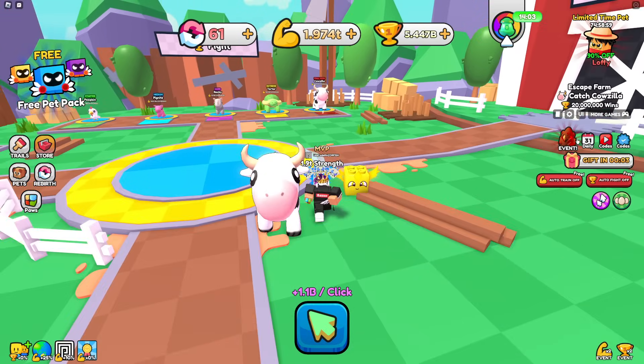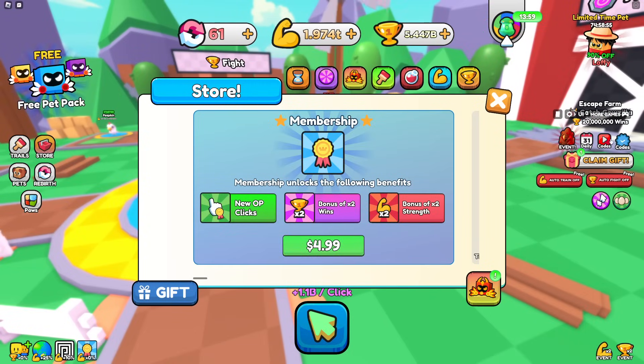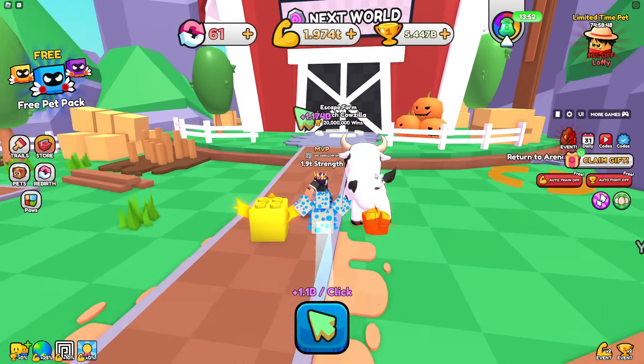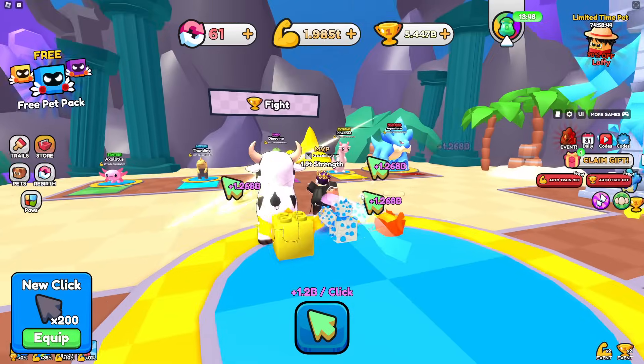The code is 'world3update' - let's go redeem that. There we go, we got a Wins Potion for free. Now let's go to the next area - I can already access it, so this is the new world.